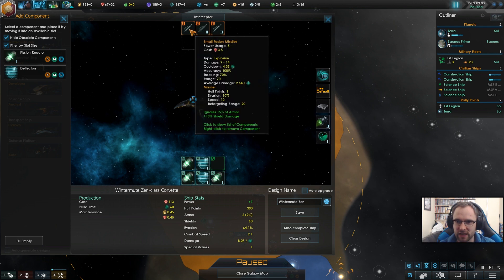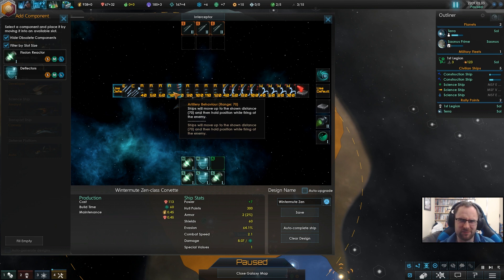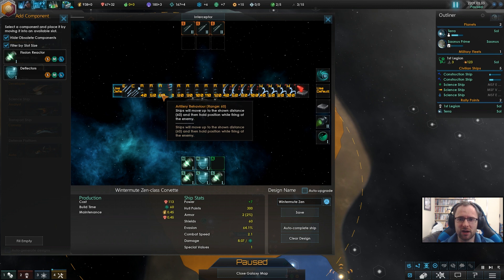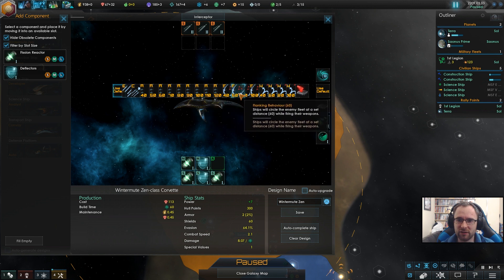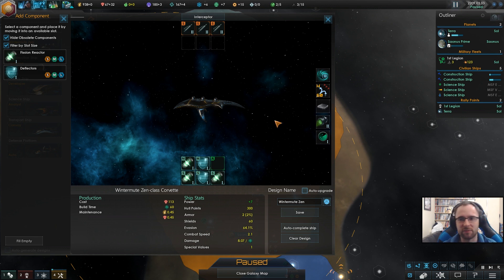Missiles — they've got a 70 long range. I don't know what it is — 70 meters? 70 kilometers? 70 light years? 70 parsecs? 70 AU? 70 something. We'll make it artillery behavior 60, so it'll move up to 60 and start firing. Or hit and run 60 — maybe that's better. So we'll move to 60 and then move back, so if anyone's got super short range they won't be in range for us.